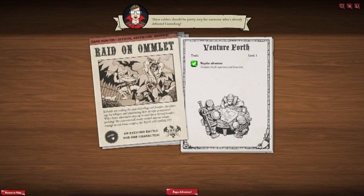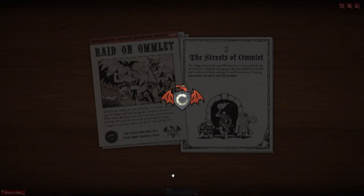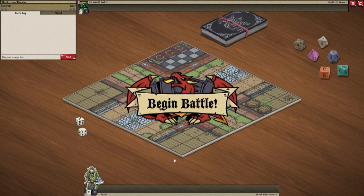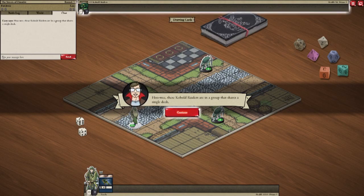This is an exciting adventure for one character, which is good because that's what we have. So these are usually broken up into a couple of different things - battle. And we're in the village. This is still more tutorial stuff, but it'll give us a chance to learn a little bit more about our characters. These cobalt raiders are in a group that shares a single deck.